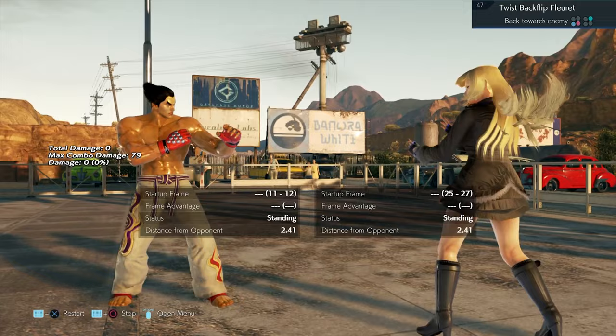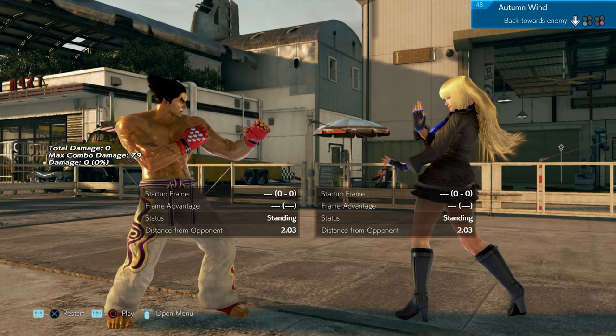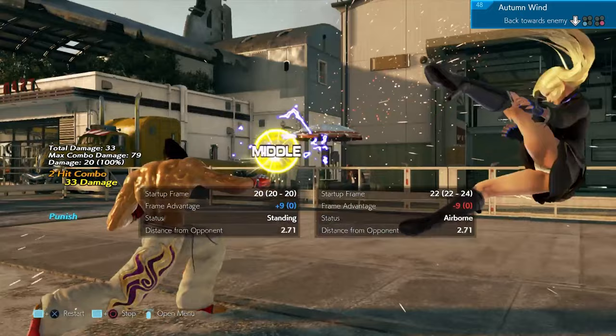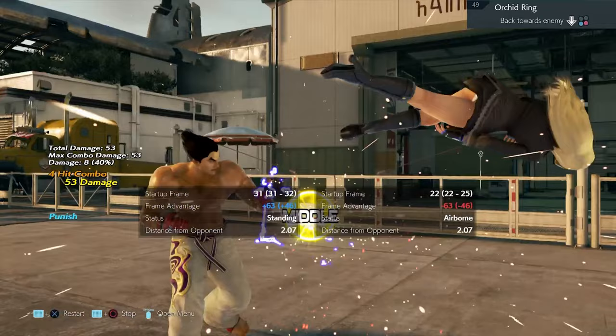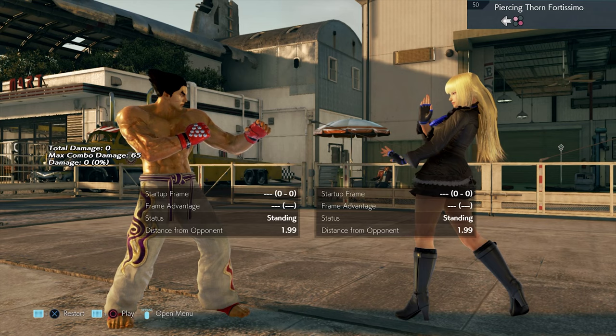Move 47 can either be sidestepped or one-one-one-two, but you have to hold back. Block the low, block the mid, back one-two. Straight block, then whilst rising 2 into combo.